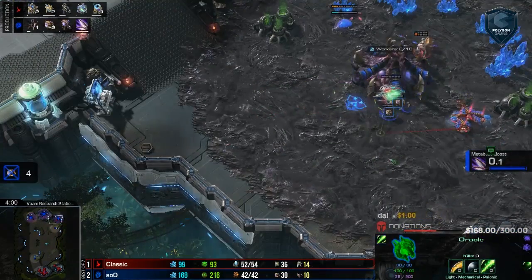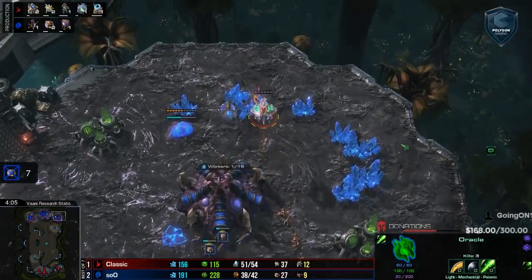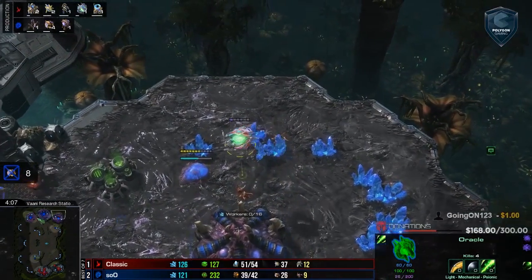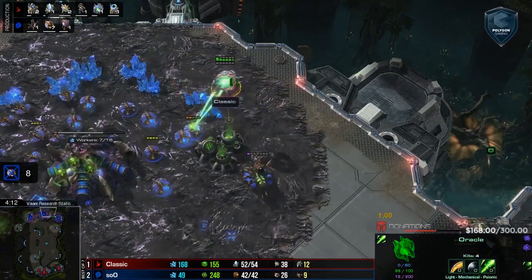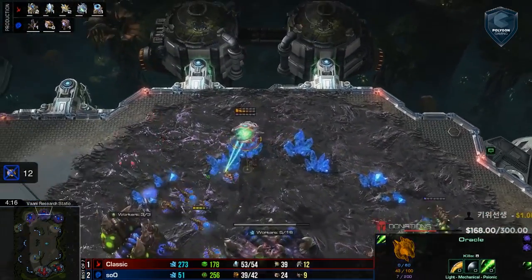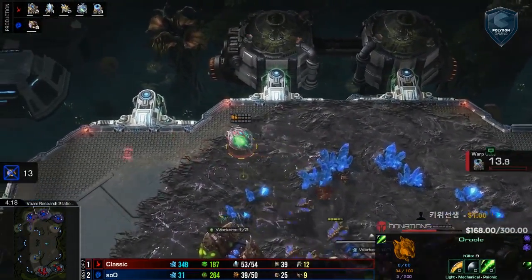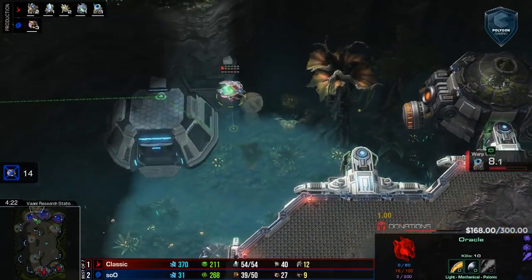I'm not sure if I'm impressed with Classic's micro or not impressed with Sue's defense. As he moves on to that third base and gets the first kill — but we have another unit moving in right there, and it is that Oracle. And that Oracle is going to go on a tear. Fantastic. The Adepts pull the Queens into the main base, and the Oracle will go uncontested in the natural. It heads up into the main — 14 worker kills. This is going so wrong for Sue. He's going to keep trying to defend, but this Oracle has been microed perfectly. It's going to get out of there.